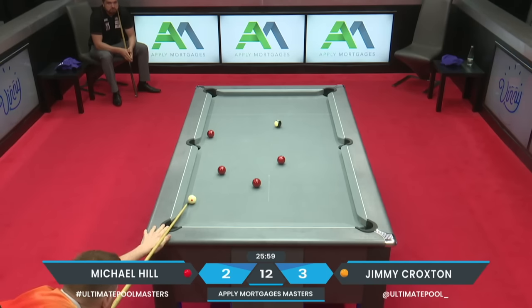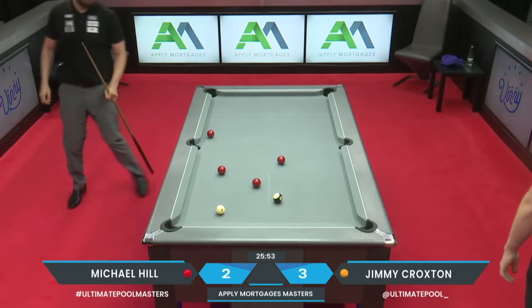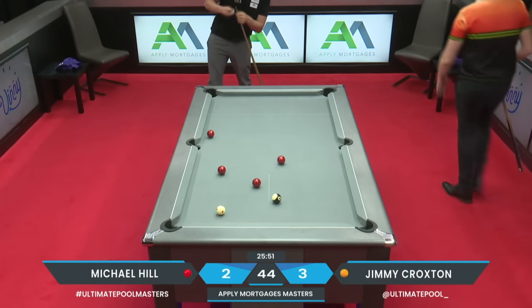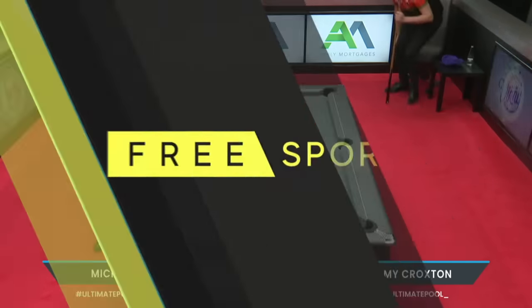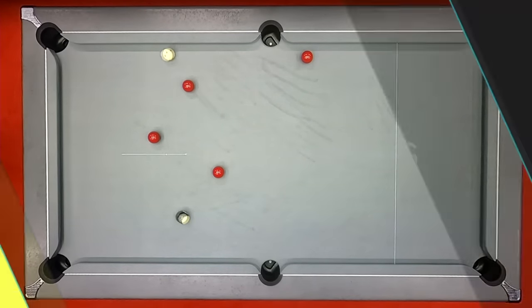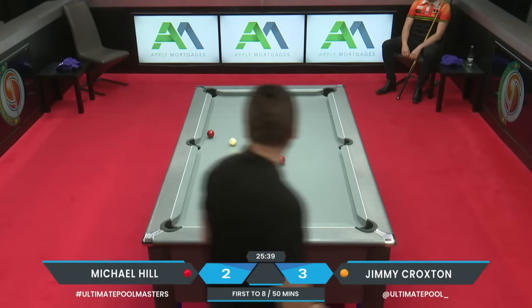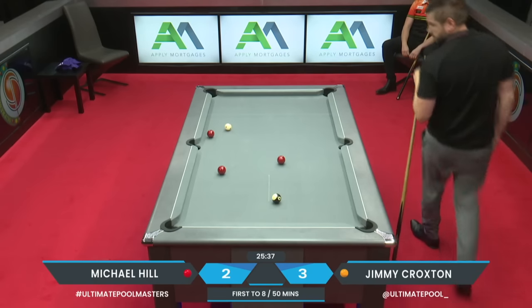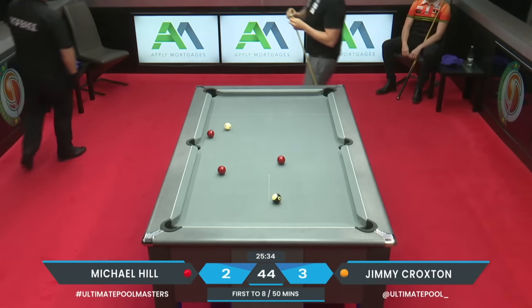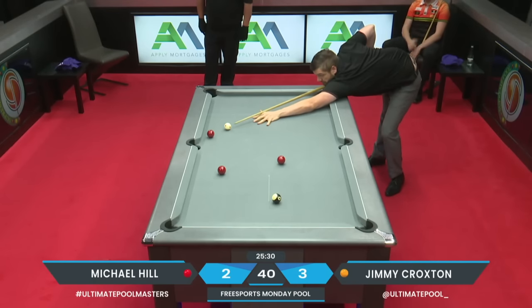Mick has laid the snooker — he's expecting to come back to the table and polish these off. Jimmy went close — that wasn't far away. He's left a decent enough white but I don't think Mick's going to struggle to clear these up. Playing for the red in the centre — a delicate little shot. With a little bit of angle he can get the cue ball off without having to overhit the shot, which is nice.